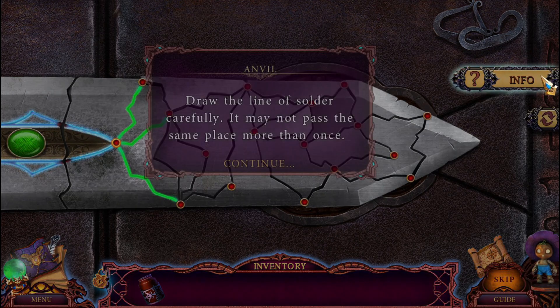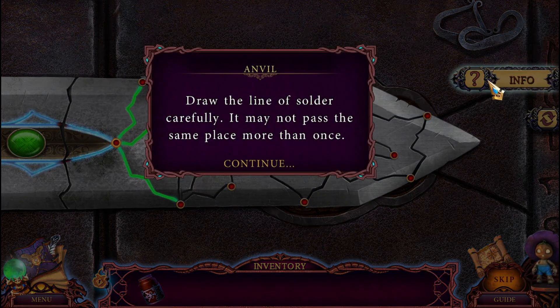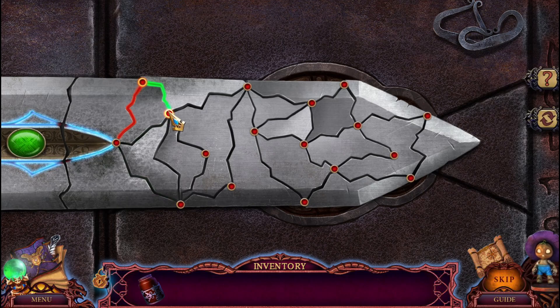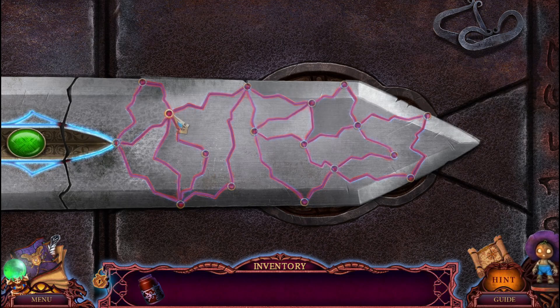What are we doing here? Draw the line and solder carefully — you may not pass the same place more than once. Hmm. Oh, I screwed up. Oh — maybe not! Yay!